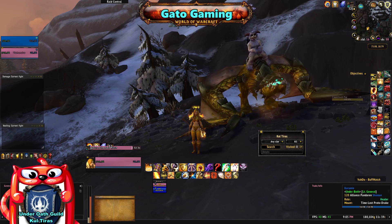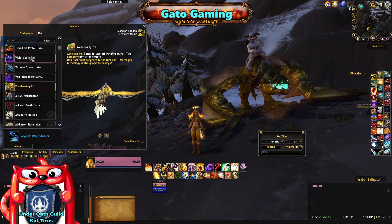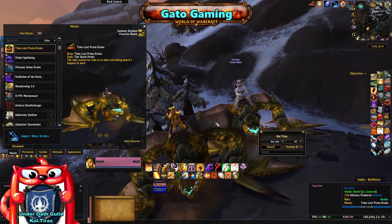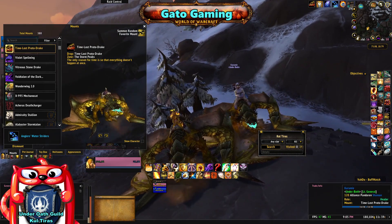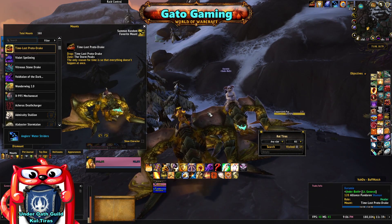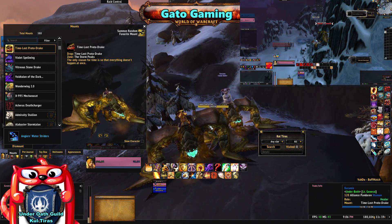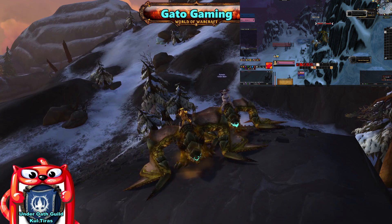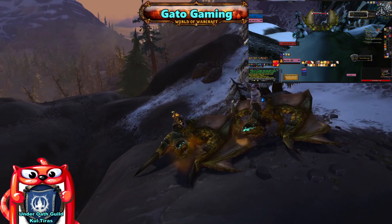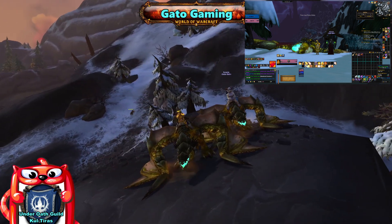Here's my lovely assistant Kurumi, who helped me acquire the Time-Loss Proto-Drake and Aeonaxx — and here we are displaying the mounts. Here's a funny story on how we got the Time-Loss Proto-Drake: we were consecutively staying up late on the weekends trying to find the mount. Finally, when we did find it, we didn't know what to do at first, but we went after it, were super nervous, and finally got the mount.